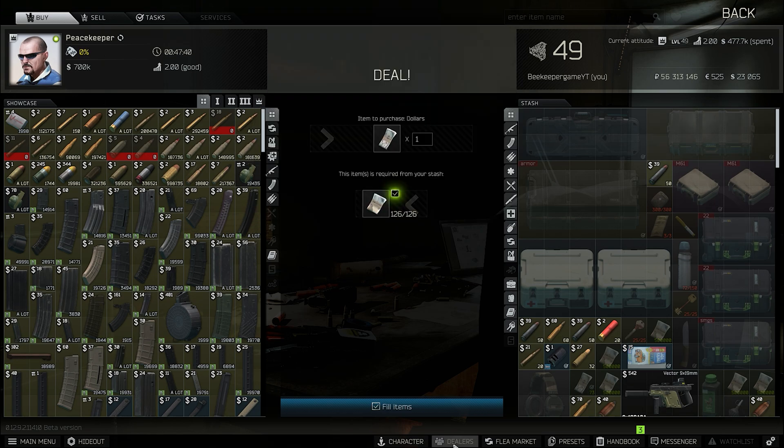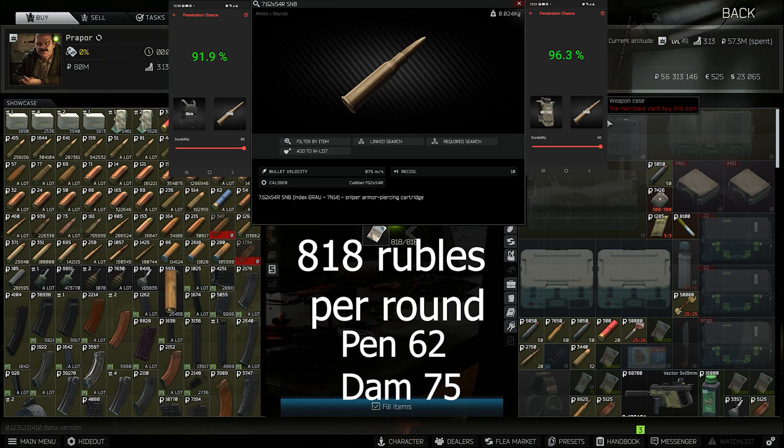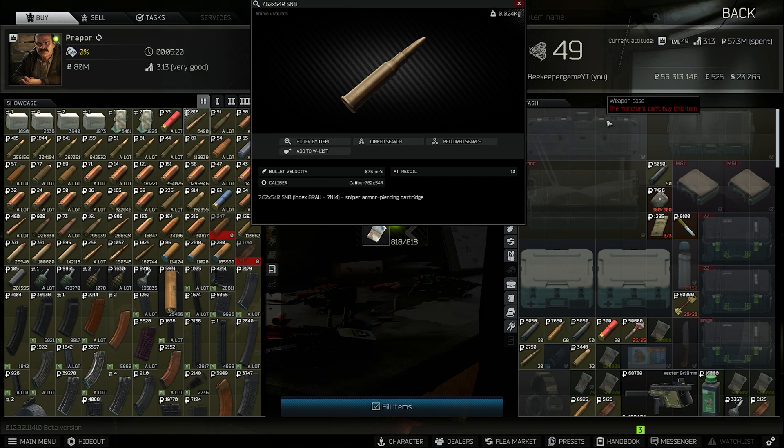Moving over to Peacekeeper — SNB is next. 62 pen, 75 damage, 8.18 rubles per round. That round is really good, and the only reason no one complains about it is because the guns it goes into are not meta. As soon as they add a gun that becomes meta for this caliber, it'll be right up there with M61 and people will be complaining non-stop. It's an end-all be-all good round for any SVD.